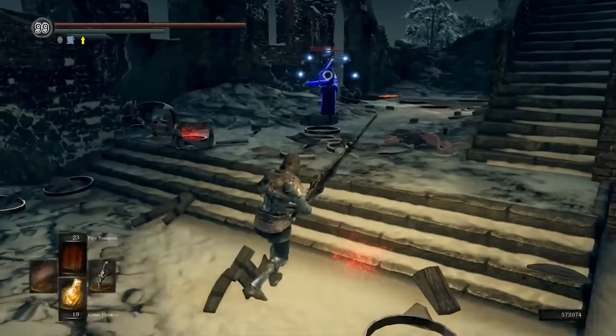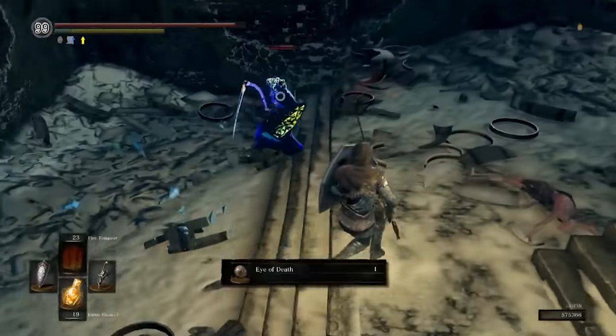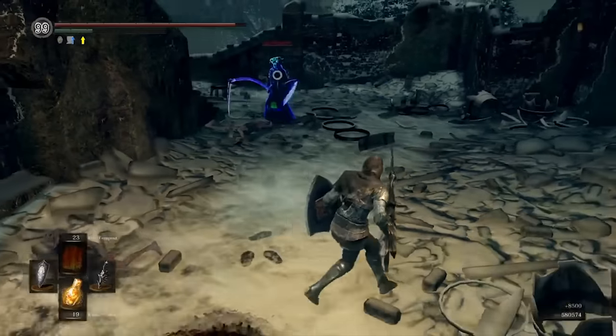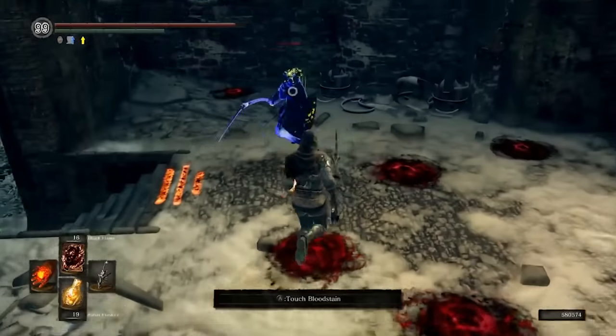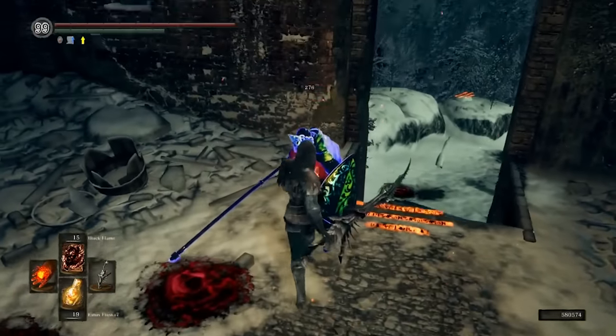That was a spicy double kill with the fire tempest. One of the players actually ran into a flame pillar, which was an interesting choice, but he's clearly got a nice pyromancy setup so his spells hit hard. And he mops up the last sorcerer as well with a sneaky black flame casting.